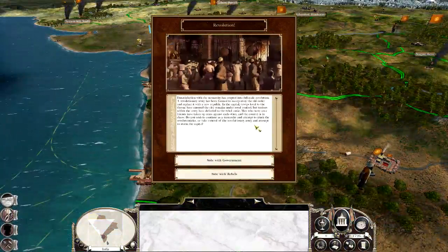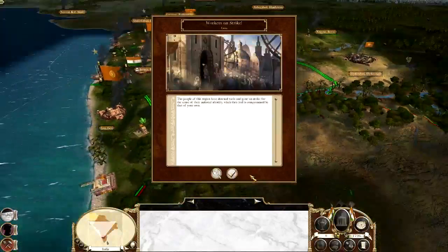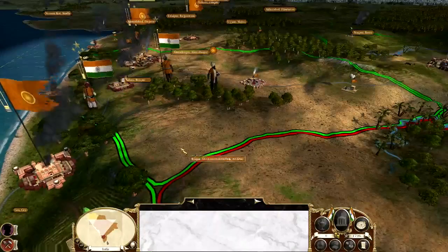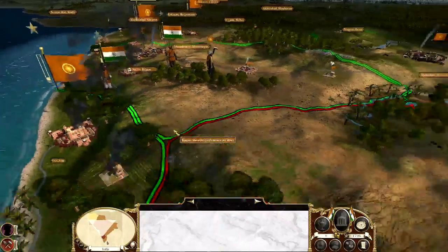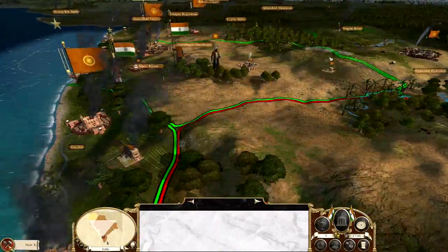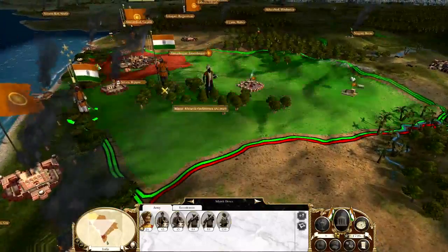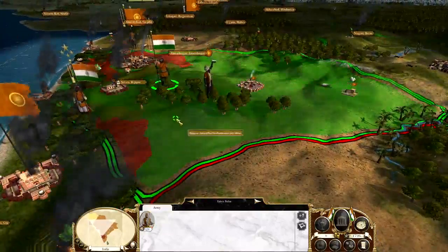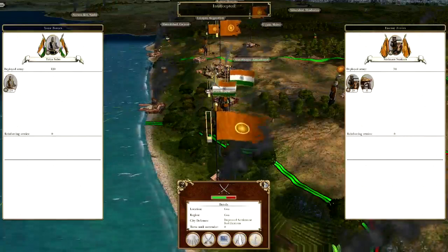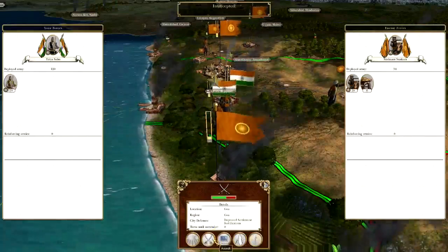Who do I want to side with? I wouldn't mind changing the flag actually, so I might go with the rebels. Workers on Strike. I've got to win this battle. I've got to take out the capital I believe. What is my capital? Just as I was trying to take out Mysore - might lose this campaign now. I should have sided with the other units shouldn't I? Intercepted - I don't want to be intercepted. I've got an assault - right, I will see you on the battle map. This is strange.